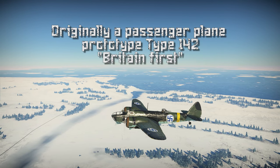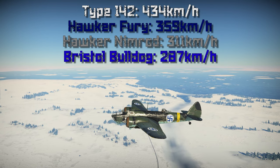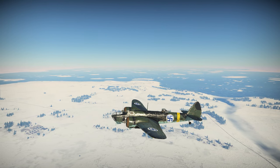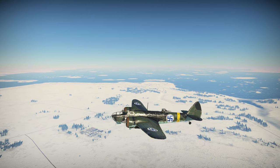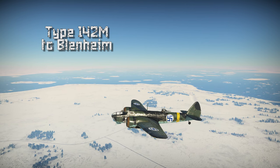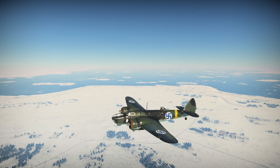The Bristol Blenheim was conceived from the Type 142 passenger aircraft prototype, nicknamed Britain First. On its maiden flight on 12 April 1935 it reached a top speed of 434 km/h, much faster than British fighter planes of that time. Lord Rothermere, a rich newspaper owner, had ordered a plane for himself as personal transport while also hoping to spark interest in a possible new bomber at the Air Ministry. His plan worked and the plane was redesigned for a 1000-pound bomb load and machine gun armament, with the wings moved to the center of the fuselage. This model was given the name Type 142M but was changed to Blenheim — the name of Lord Rothermere's estate. The Air Ministry ordered 150 Blenheims in August 1935 even though no prototypes had been made, and the first planes were delivered in June 1936.